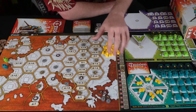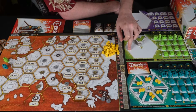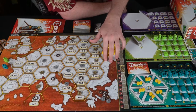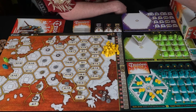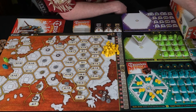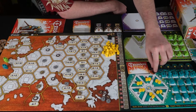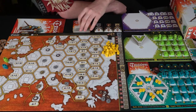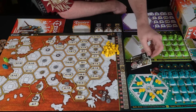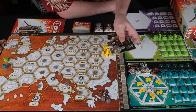Here we have everything set up for a two-player game in Crusaders: Thy Will Be Done — we'll be using teal and green. On the other side of the board is a three and four player module that adds purple and orange. All players have the same components, but at the beginning of the game you draw two knights and pick one to keep.